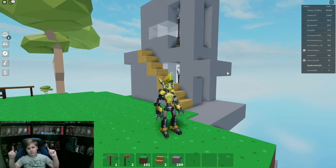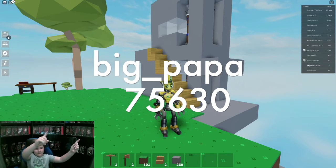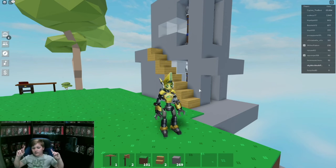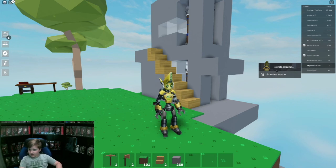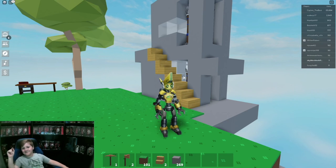Thank you so much for watching, guys. I will see you all in the next video. If you'd like to follow me on other accounts, my other account is big underscore papa 75620 — it's flashing up on screen. Another account is the same name with a capital A at the end — that should pop up on screen too. Thank you so much for watching and I will see you in the next video, bye!